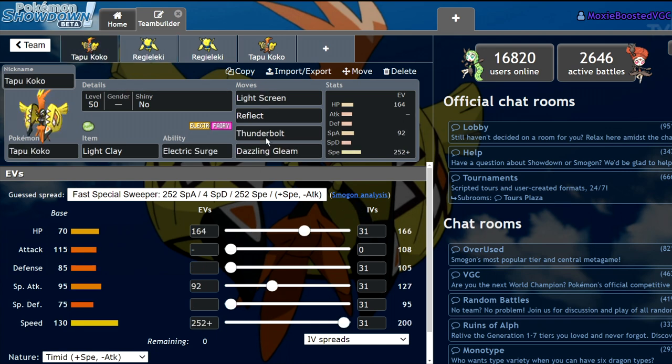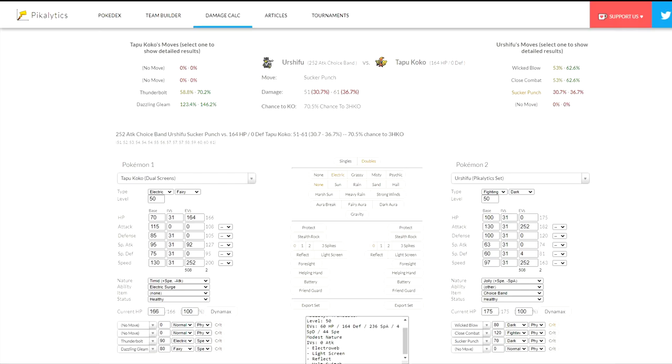So where does Tapu Koko fall into all this? Tapu Koko is an Electric-Fairy type with the ability Electric Surge, which summons Electric Terrain. It has 70 HP, 115 Attack, 85 Defense, 95 Special Attack, 75 Special Defense, and 130 Speed. It's significantly slower than Regieleki, but 130 speed is significantly faster than most of the format, falling between Dragapult and pretty much everything else. Tapu Koko is bulkier than Regieleki based off the stats, and while Regieleki can allocate more of its EVs into bulk, Tapu Koko will always be bulkier.